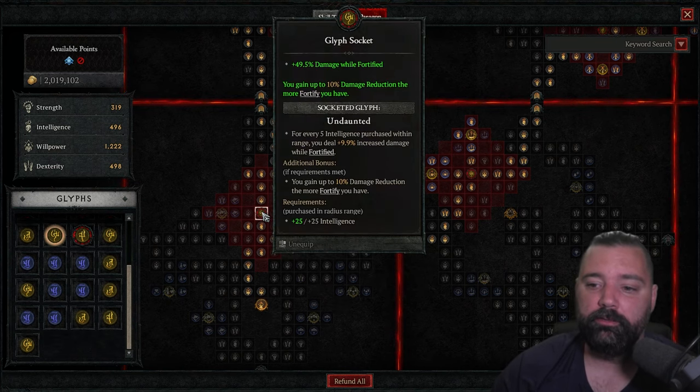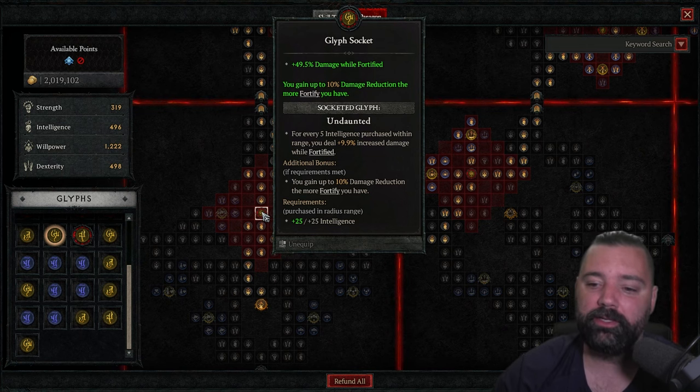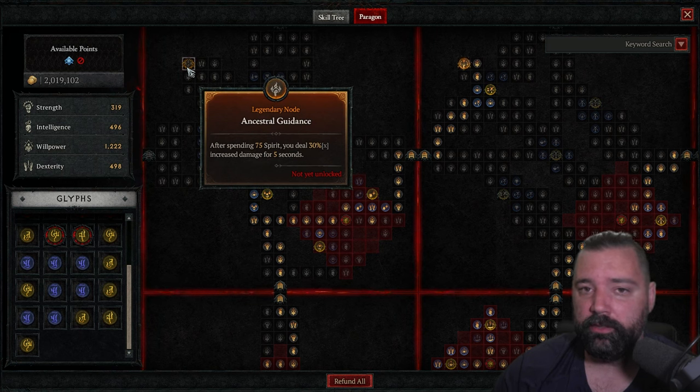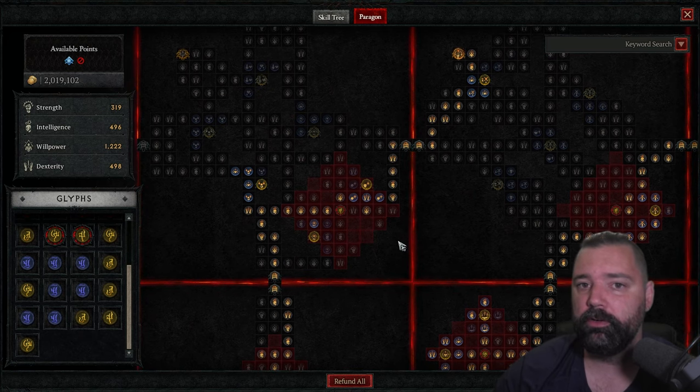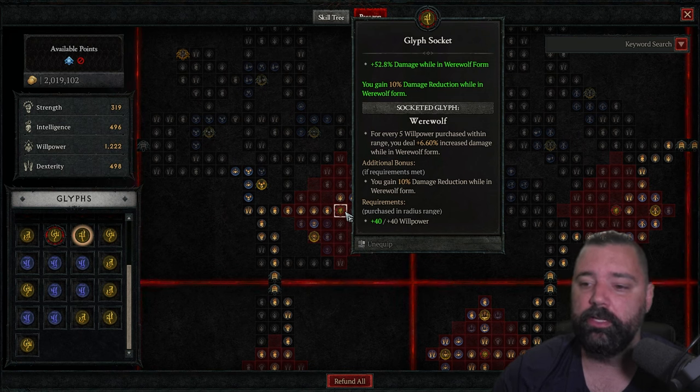In the glyph slot, we're going to place Undaunted — you gain up to 10% damage reduction the more fortify you have. In the pit you may often be at full health and full fortify, or basically dead, so you get all or nothing from this. We obviously want full health and full fortify, and we'll capitalize on this to add increased survivability. The next board is Ancestral Guidance, and this is where we had to give something back — we're unable to get enough points to take the legendary node, so we're losing out on 30% multiplicative damage for 5 seconds after spending 75 spirit. But Thunderstruck provides a much larger multiplicative damage boost, and Heightened Malice provides a bit more when there are 3 or more enemies. For the final glyph, we'll take Werewolf — 10% damage reduction while in Werewolf form, and increased damage output while in Werewolf form, a perfect combination since we'll be spamming Tornado more than anything else.